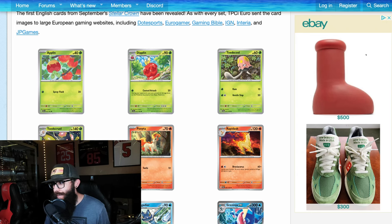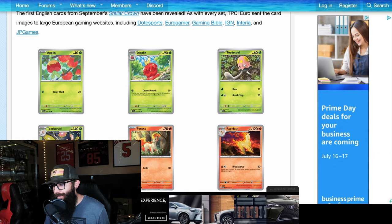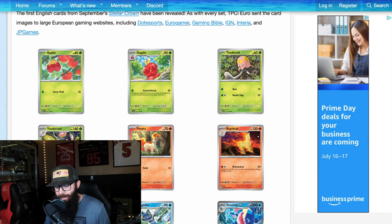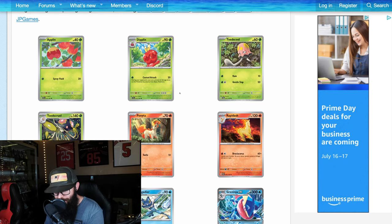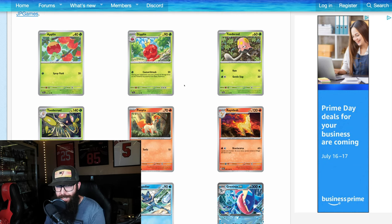Today we are taking our first look at some of these English Stellar Crown cards, and we got some Japanese cards as well. We're going to look — we don't have the full list of all the secret rares out yet, but we're going to take a look. We're going to dive straight into this. I do apologize that the last few days I only had shorts up — I hadn't had any long form content, I was traveling, but we are back on our regularly scheduled content.